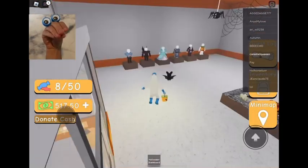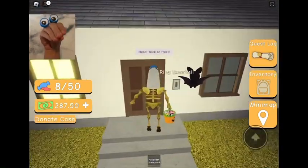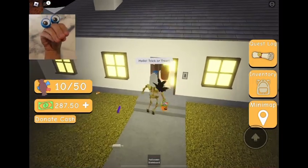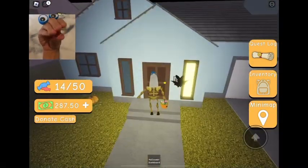So this first game is called Halloween Night. And in this game, you can buy costumes, you can do quests, and go trick-or-treating the houses. But be careful, because some houses have treats, but other houses have tricks.